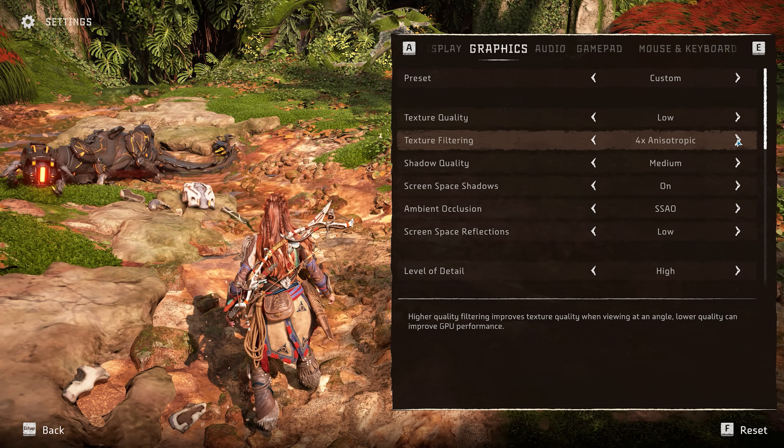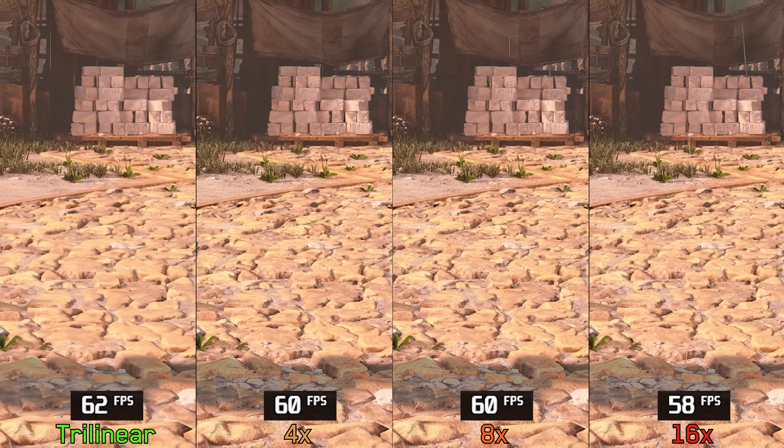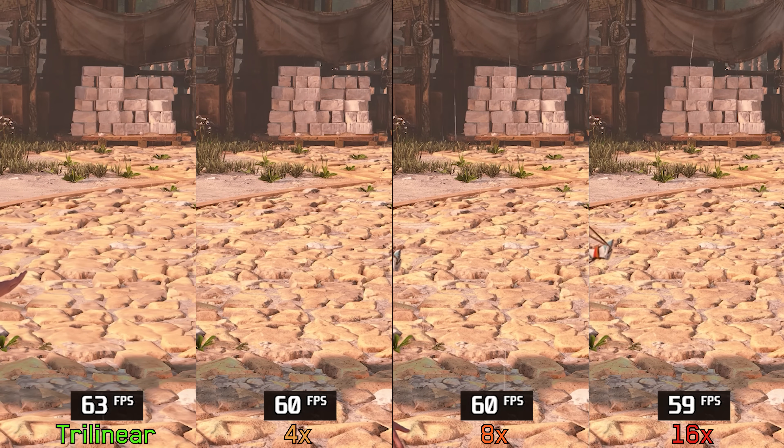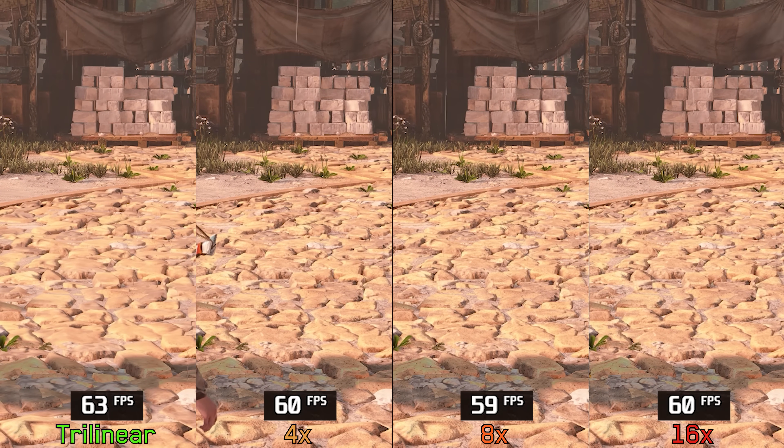Next we have texture filtering, which affects the quality of textures when drawn at sharp or oblique angles. Similar to most games, this setting has negligible performance impact — around 3% — with much better visual quality when going from trilinear to higher options. So keep it at 8X or 16X.